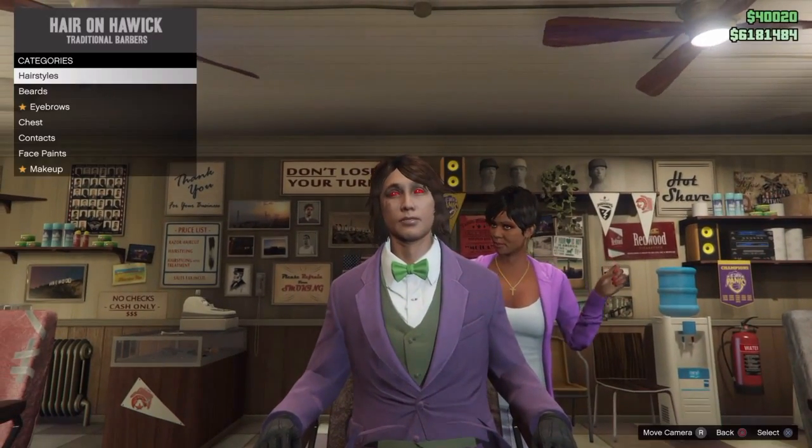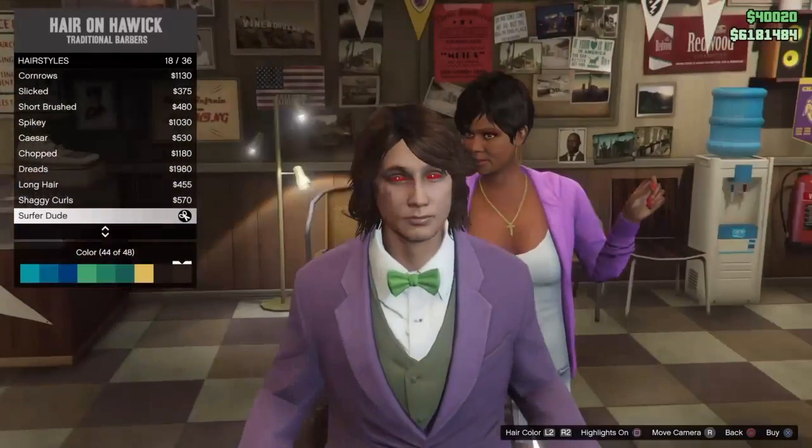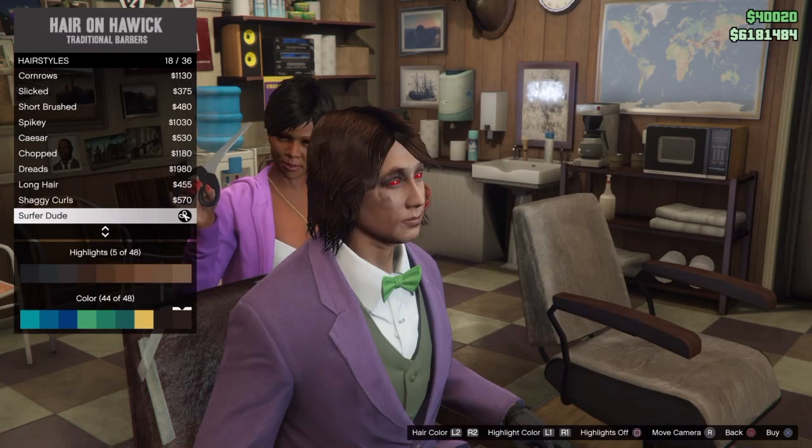You want to go to Hairstyles and get the Surfer Dude. And then for the color and highlights...